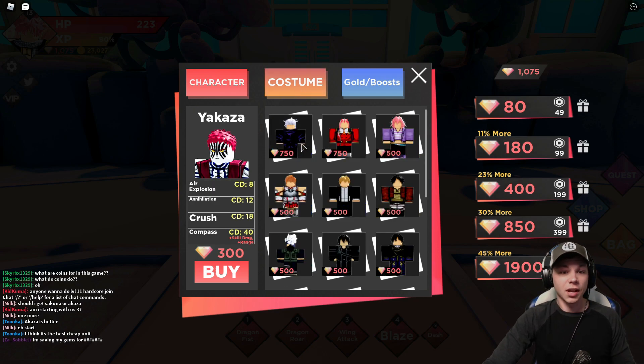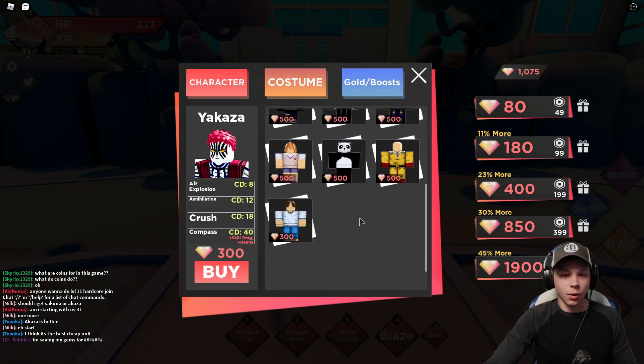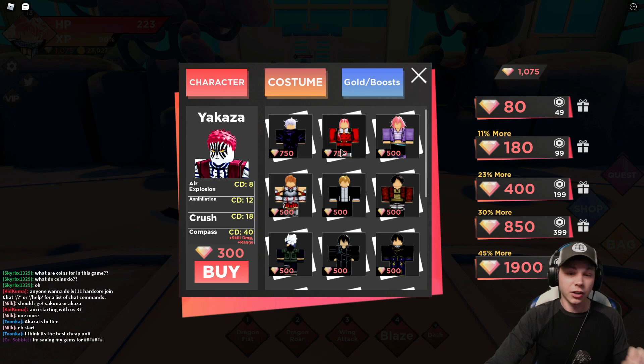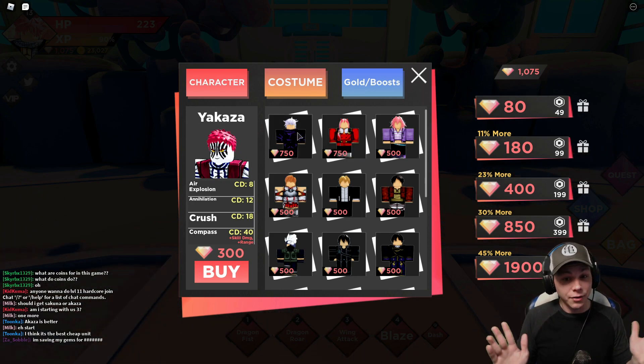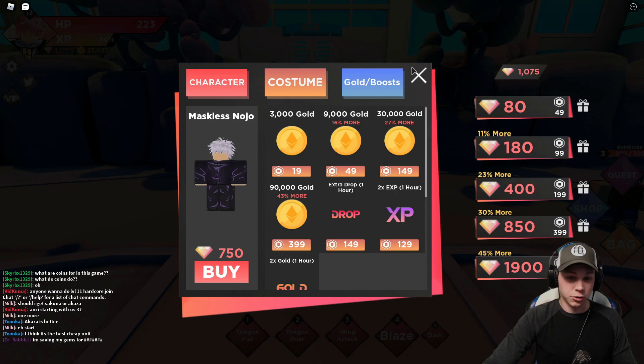There are also costumes in the shop but I'm not sure what they do yet - I don't want to waste coins on them. I don't know whether costumes apply to any character or only specific ones. Then there's a golden boost you can buy as well.